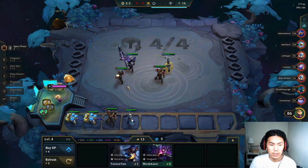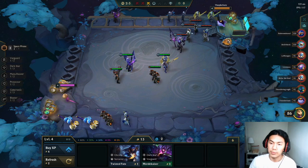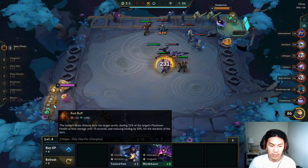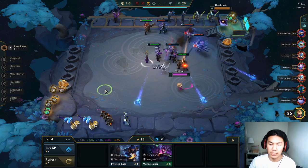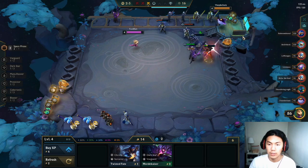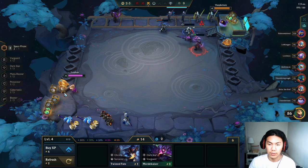We get a level two Leona, level two Jarvan, and a Darius — let's put all our level twos on the board. Going to put ionic spark on soon. He's going for the shredder Zaya build but doesn't have good items. I have a red buff too! We've been going blasters — I want to give you guys something new, a new comp every time.